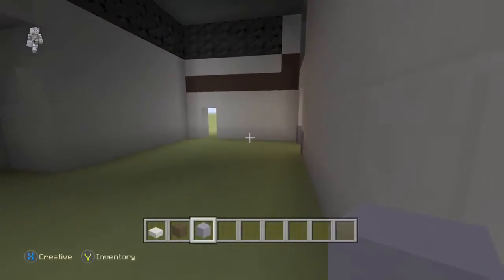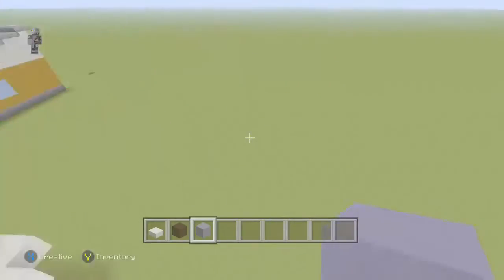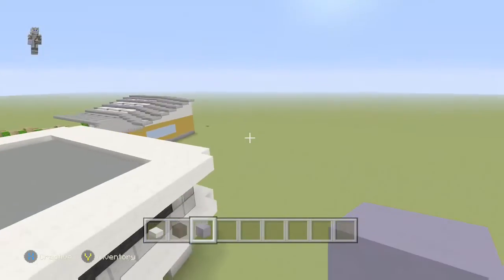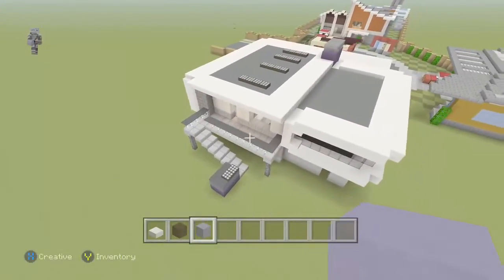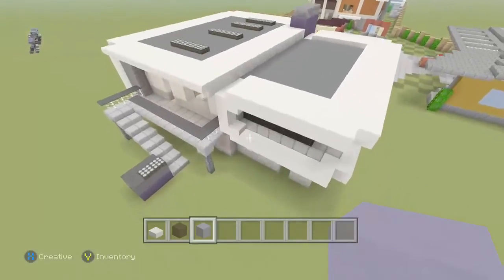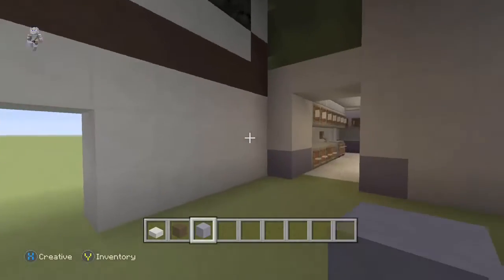In today's episode we're going to be working on the garage area and also work on this backyard patio area. Probably by next episode we'll work on the rest of the backyard, then add in the fence, and then finish off this whole world. Oh, and we also have to add the sign and that car — I had a little bit of a freak out there.